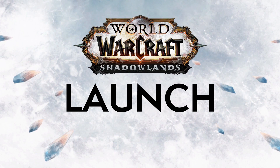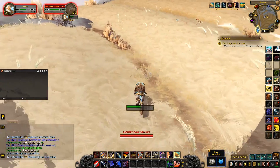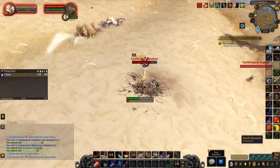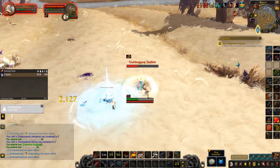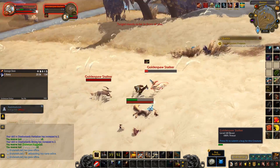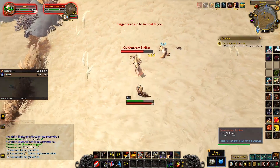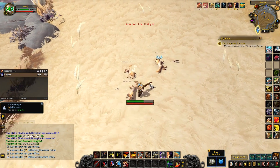Now let's talk about Shadowlands launch and how professions are going to look — which professions will make you a lot of money, which will be fun — in broad strokes. We're going to cover general changes, how itemization works with professions, and how important they'll be at the start of the expansion. Gathering professions are pretty much unchanged: you'll still go through the Shadowlands gathering herbs, mining nodes, and skinning. One cool thing as a miner — smelting is coming back.